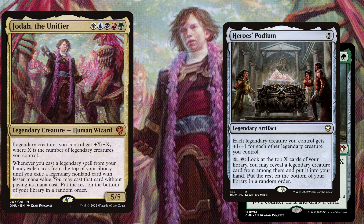There is also Hero's Podium, a 5 mana legendary artifact where each legendary creature you control gets +1/+1 for each other legendary creature you control. If you are low on legendary spells to cast, you can also pay X and tap it to look at the top X cards of your library, reveal a legendary creature card from among them, put it into your hand, and put the rest on the bottom of your library in a random order.